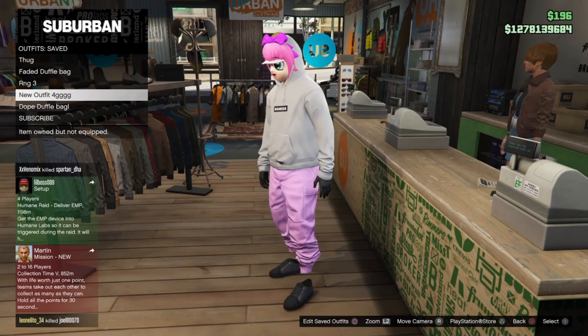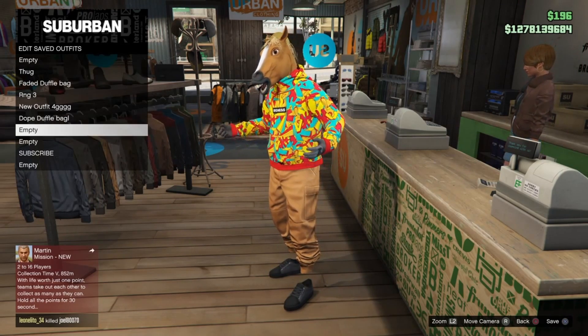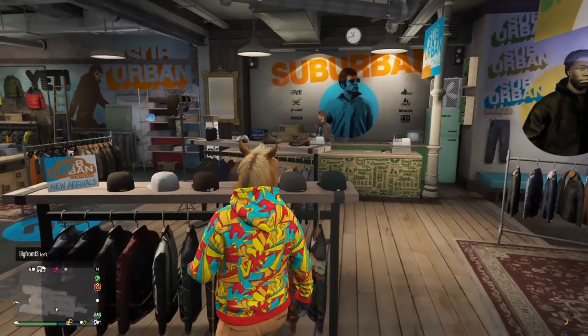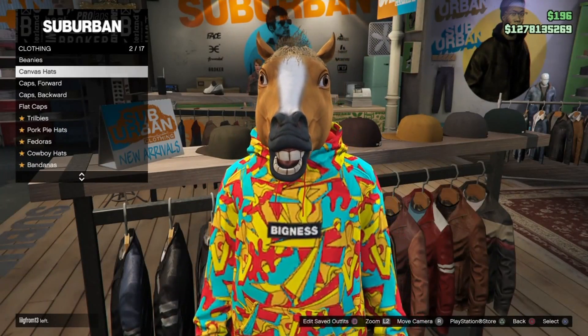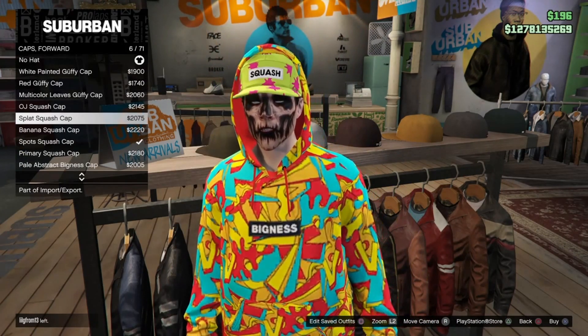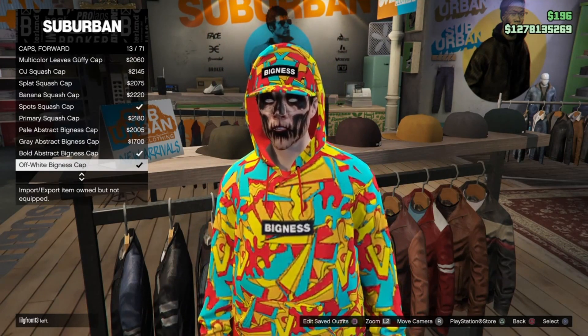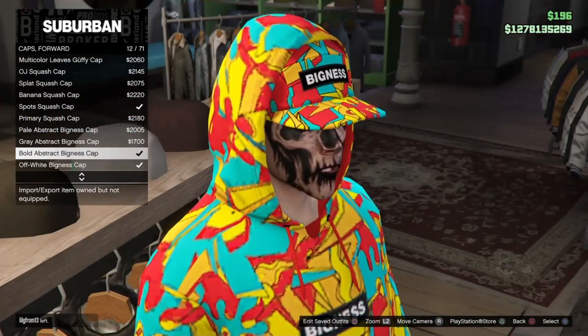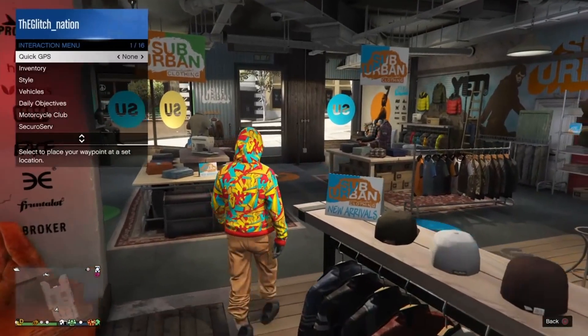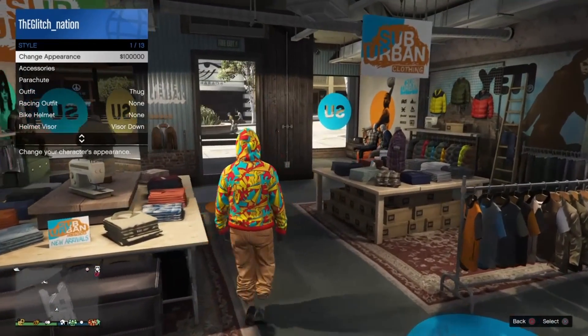Once you've saved that outfit, go to the Accessories section, then the Hat section. Go to Caps Forward and buy the Bold Abstract Bigness cap — just select that one.